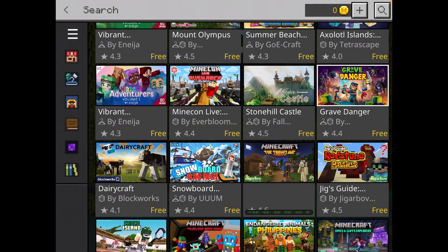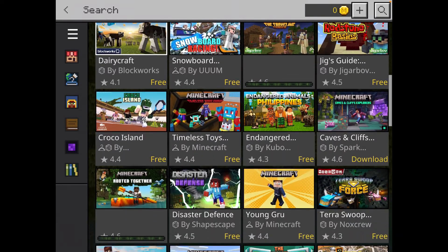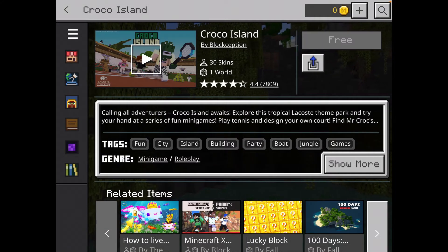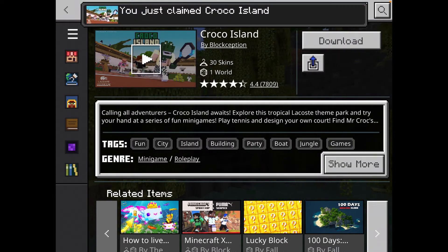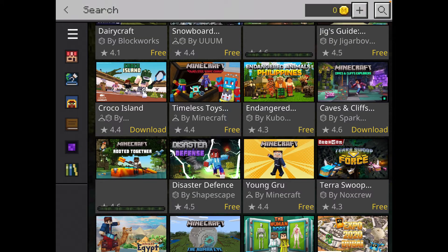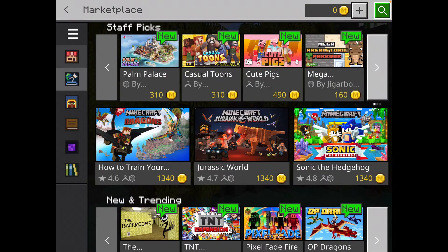If we go into Filters and set Mine Coins to Free, you'll see we have free Mine Coins items: Redstone Basics, Dairy Craft, Crock Island, and more — all downloadable. You just tap on Free, purchase in progress, and there we go — I just claimed it completely free without using any Mine Coins.